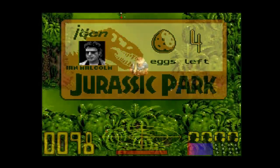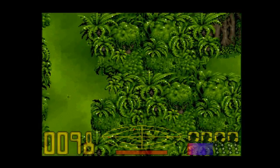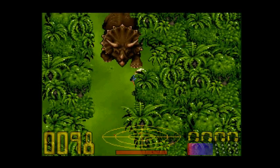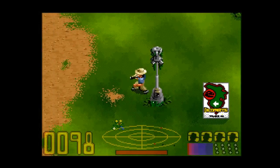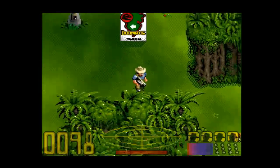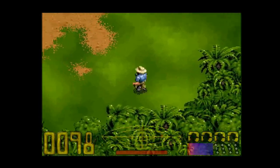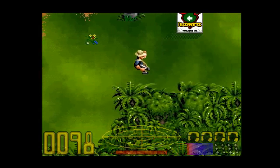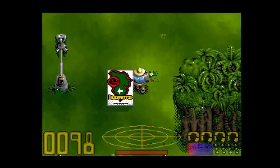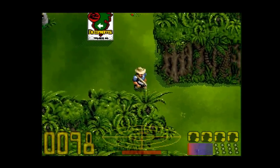Alright, so we're down to four eggs left. Let's continue to walk around. Thankfully, I already got the egg so there's no other point, but I still have to go back to make sure. I'm still at the port. Let's go down here, since I already went up north.